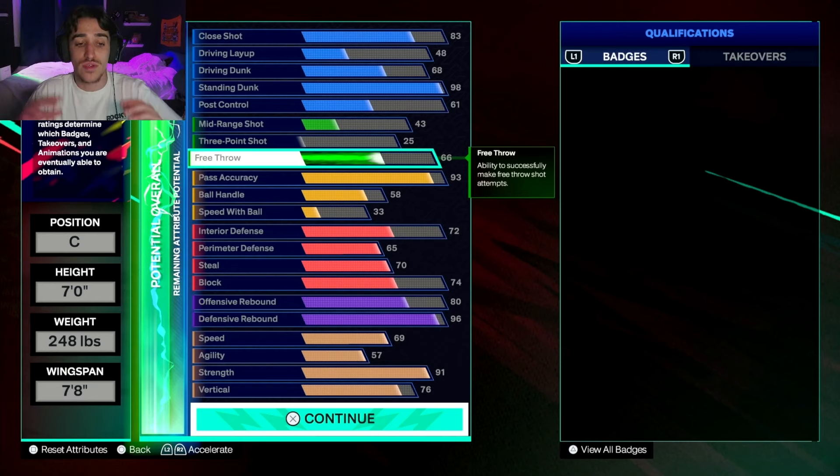For the rebounds, you want to go with an 80 offensive rebound because all that matters is really the badge that you get. And with a 96 defensive rebound, you are going to get Hall of Fame Rebound Chaser. However, all you need to do is put three cap breakers on it and you will then get Legend Rebound Chaser — which is going to be so annoying, especially for me as a power forward, because when someone's got a Legend Rebound Chaser and they're three or four inches taller than me, that's rough. You're going to want to put three cap breakers on your defensive rebound to get Legend Rebound Chaser.